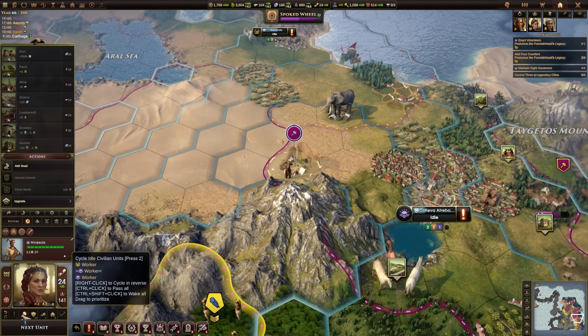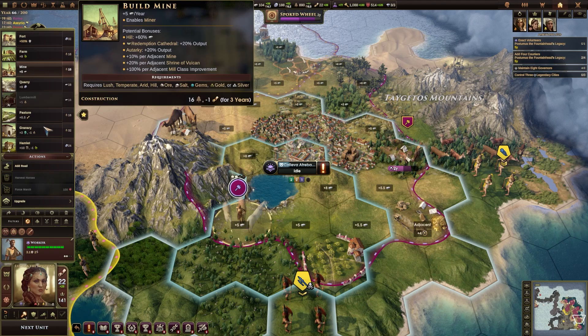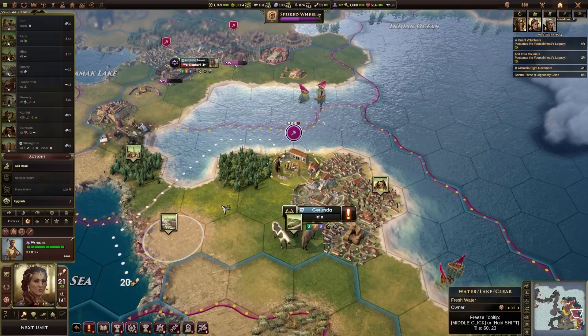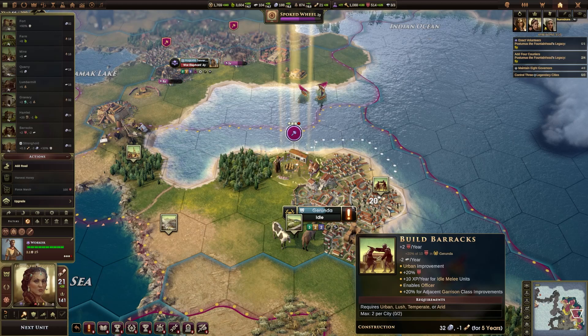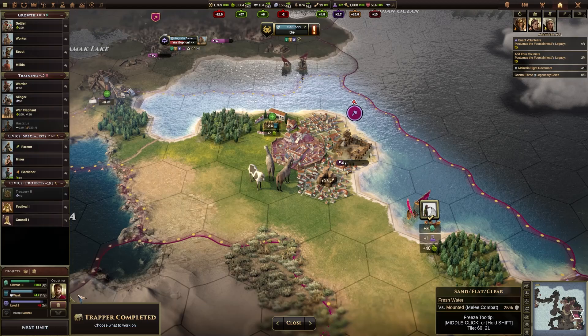Enacting volunteers isn't going to happen anytime soon, but we've got some free workers so let's make use of those right now. Pasture is good — gives us orders, so we'll work on the pasture. Another worker could go here and get the barracks, which is not a bad idea. Then we can get a governor in there, because we need to get eight governors and we don't have eight at the moment.